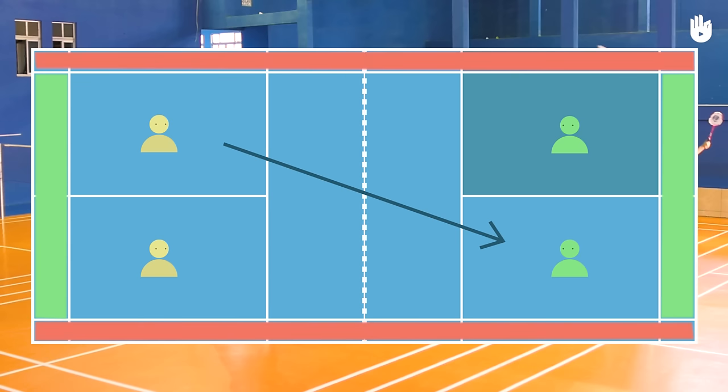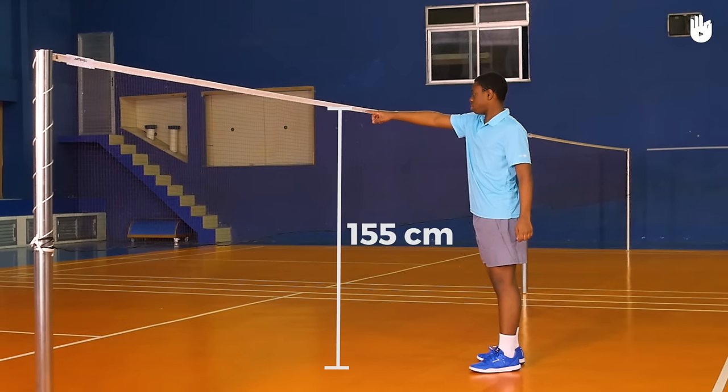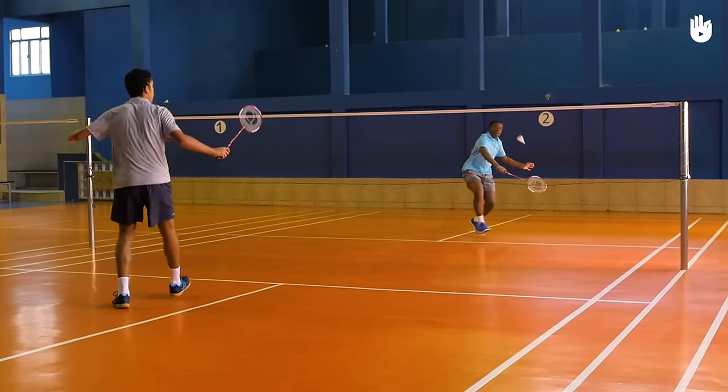Each player has two service boxes. The height of the net is 5 feet or 155 centimeters. The rally starts with the service and ends when the shuttle falls on the ground or out of the singles court.